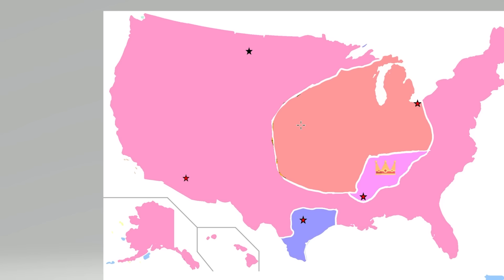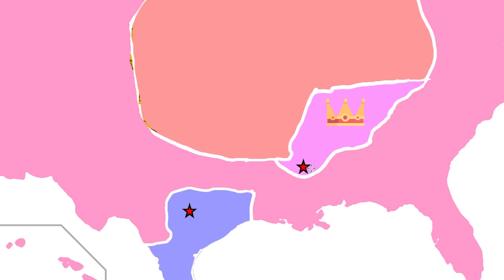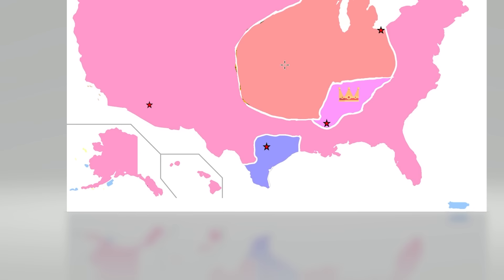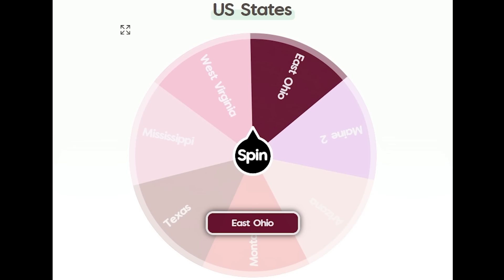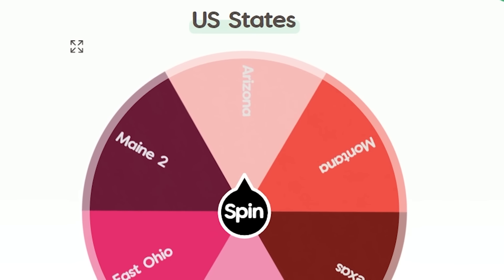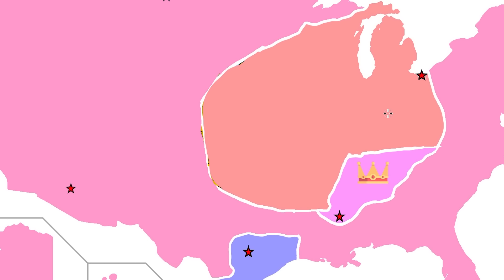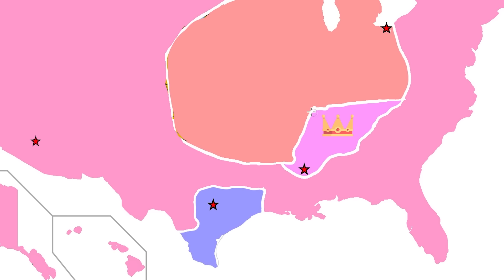It's Maine 2 — nothing scarier. They're now re-attacking West Virginia. So West Virginia is donezo. This border now connects right there. There's now another three-way union causing all this chaos — Arizona, Montana, and Maine 2. Will East Ohio, Mississippi, and Texas be able to find something, do something? I don't know. The alliance could help, I guess. East Ohio and Arizona are now teaming up — that means they can't attack each other anymore. They just totally left these guys up to dry.